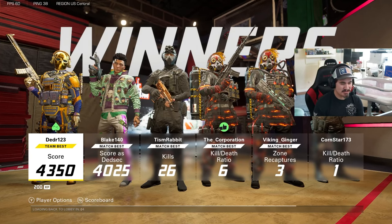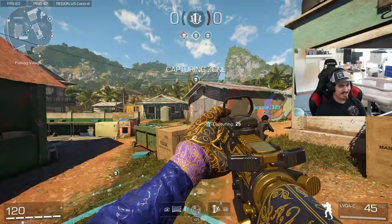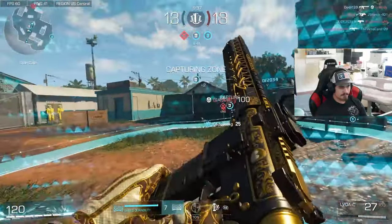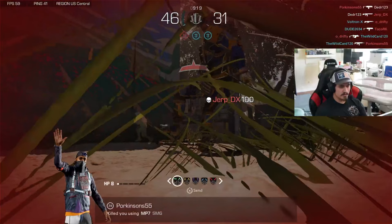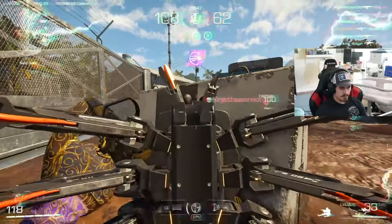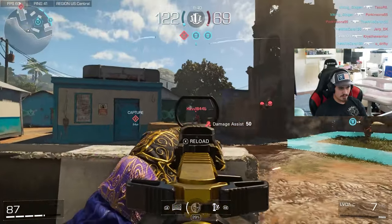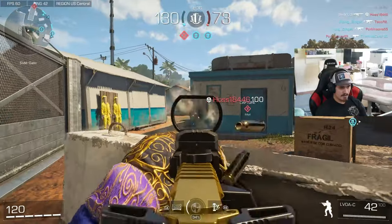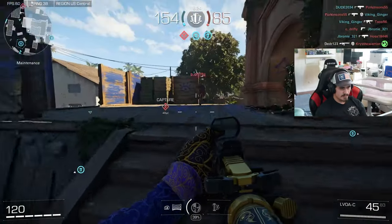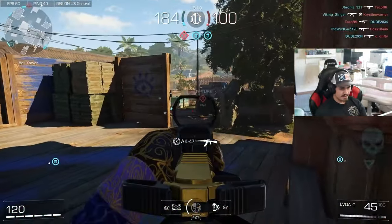Let's hop into another game because that was way too quick — we just destroyed that team. Hopefully this one doesn't end so fast. Look at that time to kill. I'm so used to shooting at the floor with those spider bots. What do you guys think about those new flashbang animations? I think they're kind of broken to be honest.